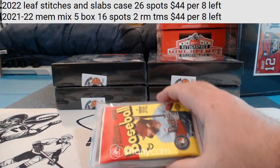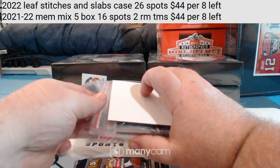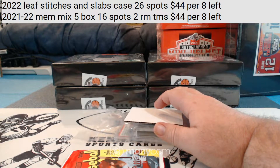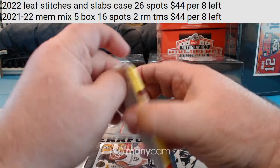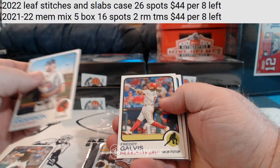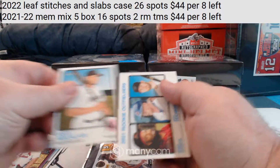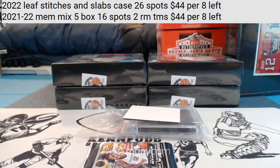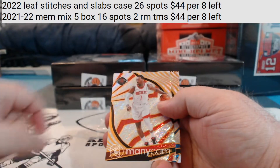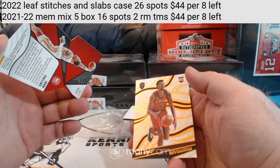We've got 2022 Heritage baseball and Revolution basketball 21-22. We got a rookie — Jack Flannery purple, numbered, for the Cardinals. And we've got a Lift Off die-cut John Collins for the Hawks and an Evan Mobley rookie for the Cavaliers.